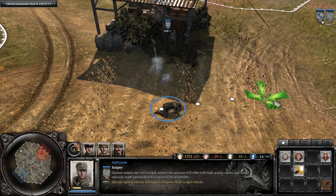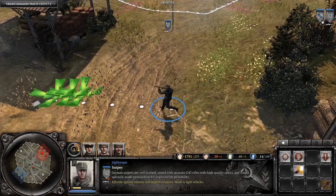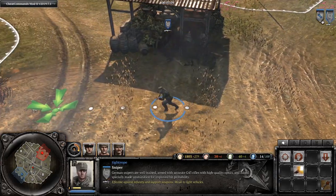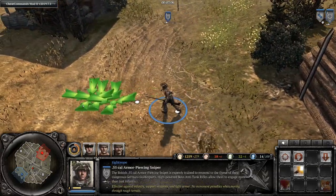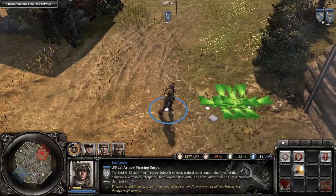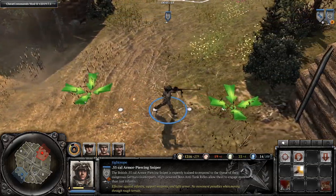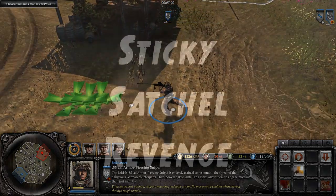Here's a look at the Osttruppen sniper: gun up on the shoulder after a shot, and then down by the waist ready to fire again. The British sniper has two ready-to-fire animations — carrying the gun in one hand or in two hands by his waist — and up on his shoulder after a shot when the gun is not ready to fire.